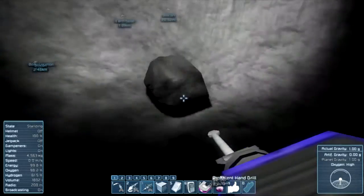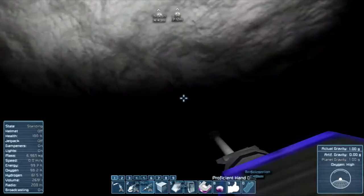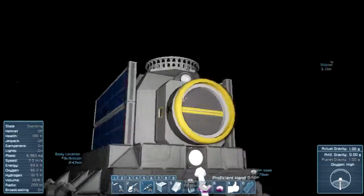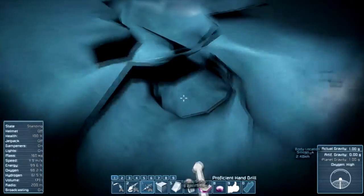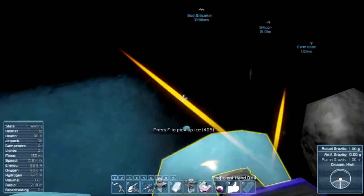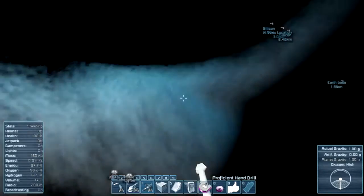This is a hell of a load of silicon — I might upgrade the whole base because of this. We actually do need it after all. I'm gonna mine a little bit more. Since we're here, I'll mine a lot of it and some ice probably for future expansion, then we'll go to the base and drop it back.